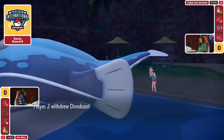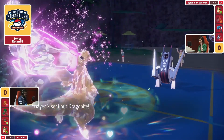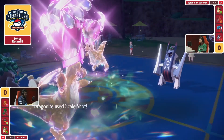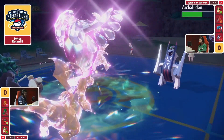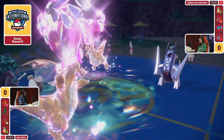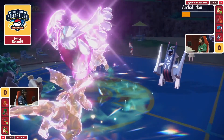You have to worry about that a little bit, but remember this Dragonite still has speed boosts and is still going to be one of the fastest things on the field. The question is can this Archaludon outspeed the Rillaboom? Scale Shot hits one time — I'm not sure if it's quite enough to pick up the Archaludon, so the speed interaction between Rillaboom and Archaludon is going to be absolutely key.